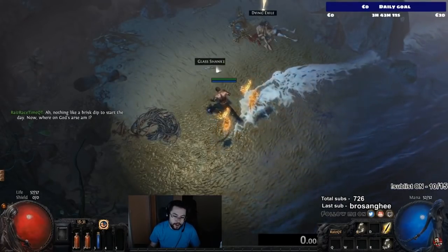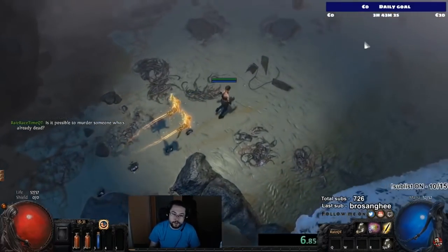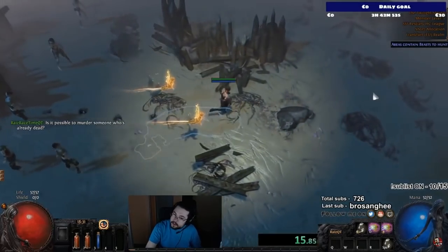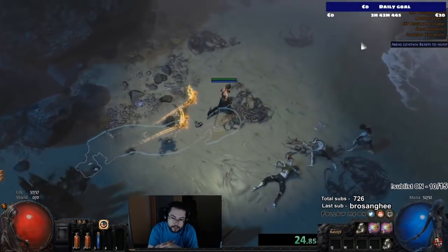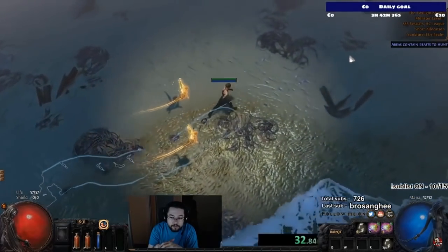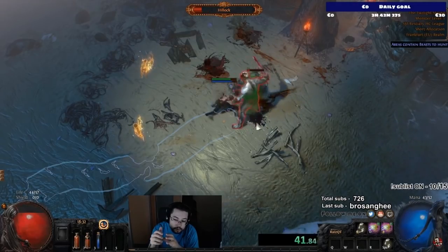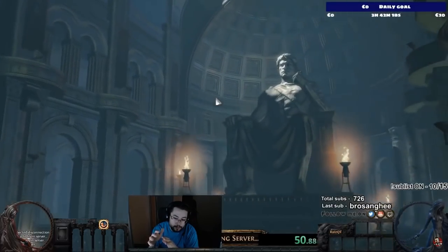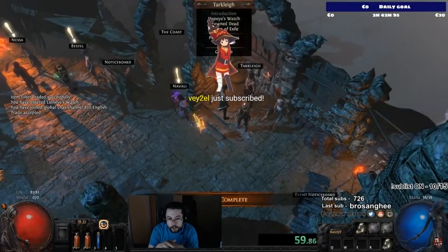Like any ladder start, try to prep up before everything kicks off. We don't have access to our stash or anything like that. Make sure to pick up everything from Hillock, because you will be needing those Transmute Shards from blue items, Alterations, and Wisdom Scrolls. I personally like to check for movement speed boots — couldn't get them there.